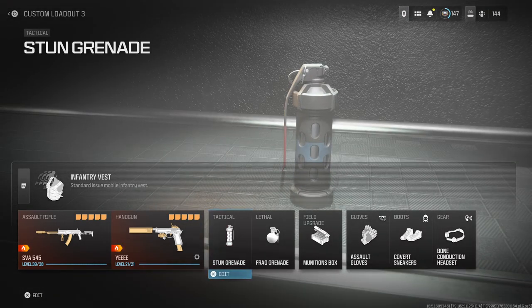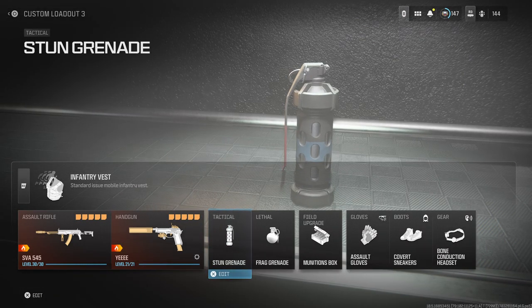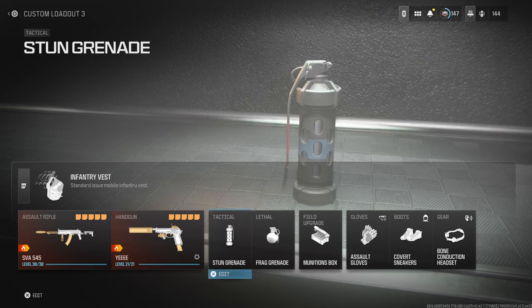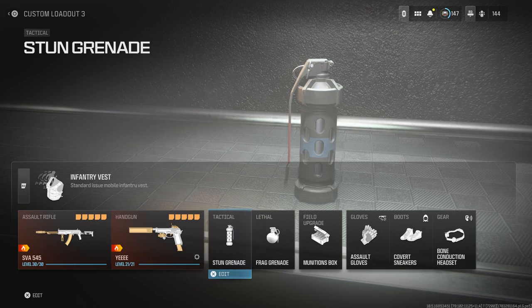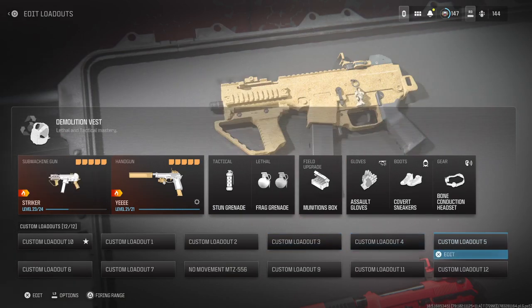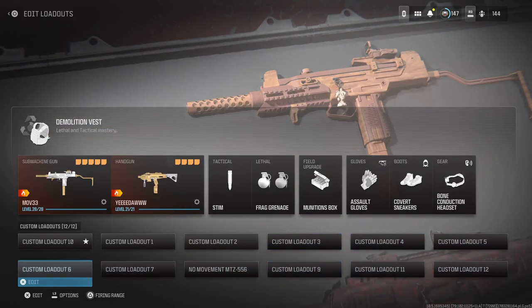For this class I run the Infantry Vest, tactical stun grenade, frag grenade, munitions box, assault gloves, covert sneakers, and bone conduction headset. You may see these perks on a lot of my loadouts because in my eyes these are the best perks in the game.